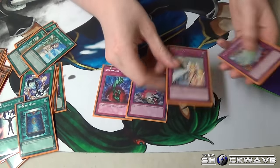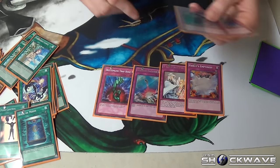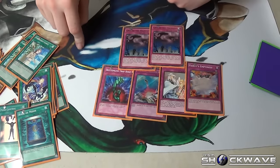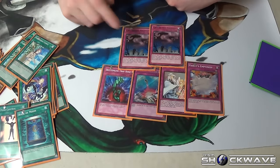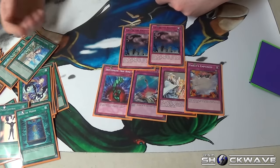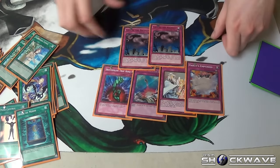Bottomless, simple, swarming, emptiness — just fun, standard cards. It helps with the Seraph engine, and if they MST it at some point, chain it, bring out Leo, Leo dies, search. So even if they kill it, you don't really lose out.